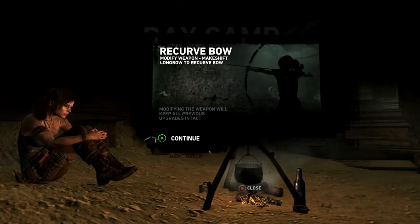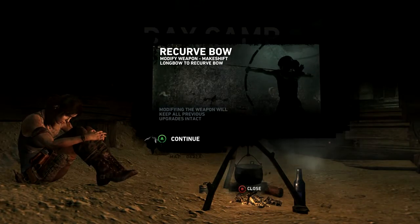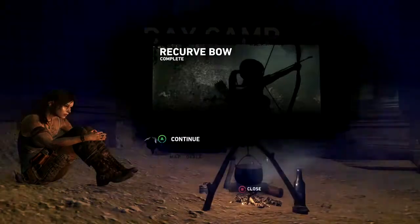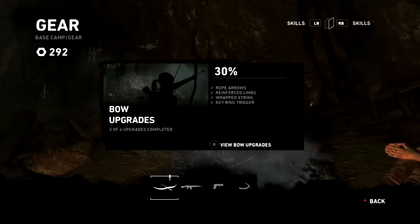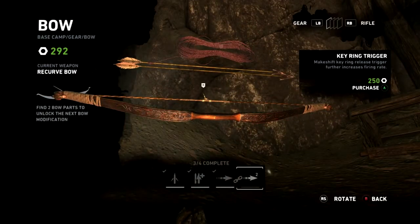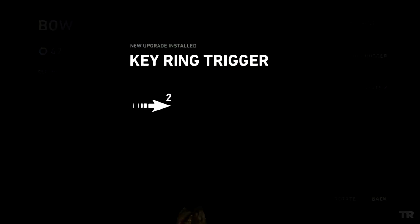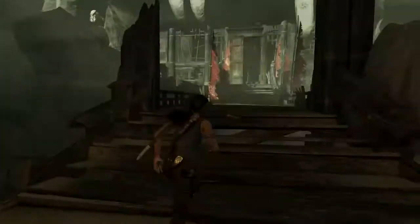Recurve bow. Modify weapon. Makeshift longbow to recurve bow. Modifying the weapon will keep all previous attachments. Sick! Keyring trigger — makeshift keyring release trigger to increase firing rate. Let's get it. I'm a bow fan. Firing faster is never a bad idea.